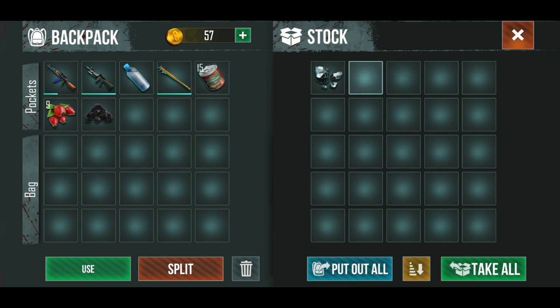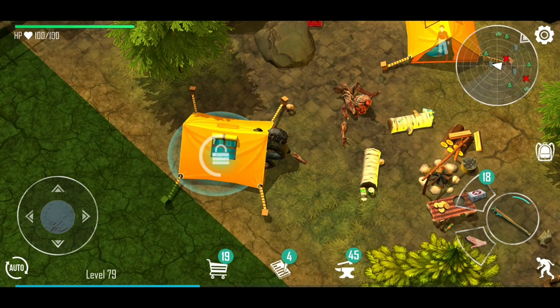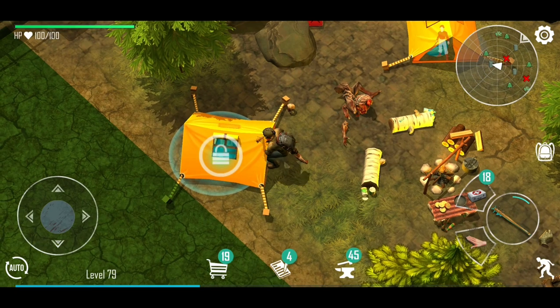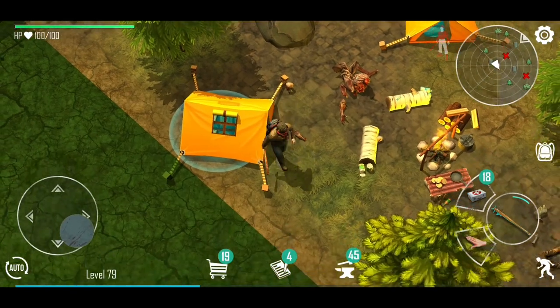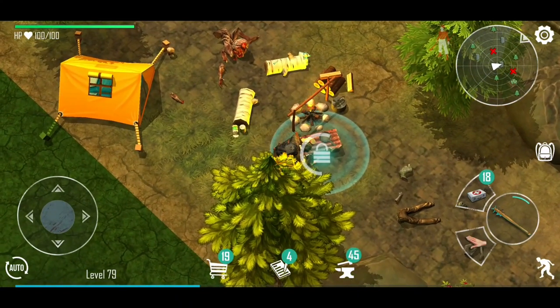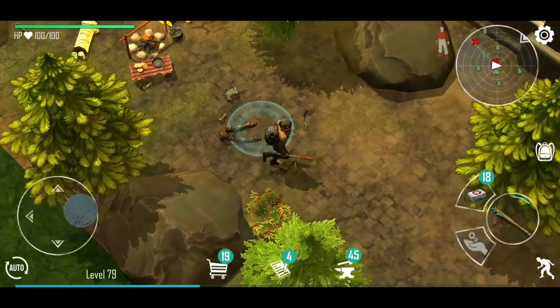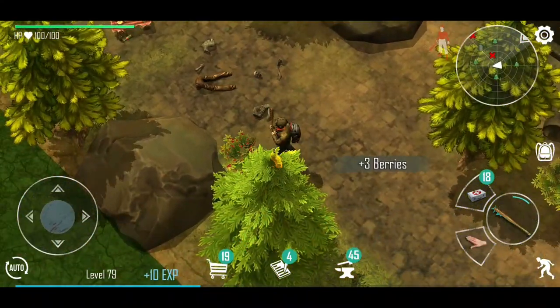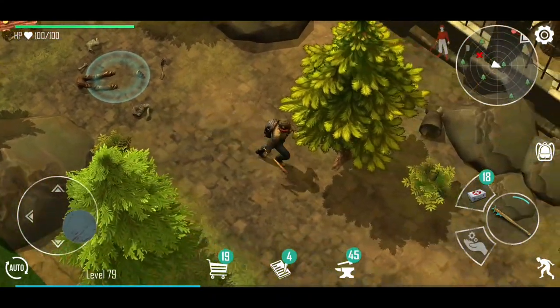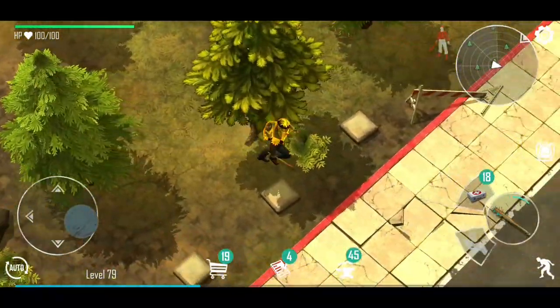Let's go ahead and raid this little campsite. I'm going to take the charcoal — you don't get that all the time. Energy drink, may as well take them. Take the med pack. I'll take the berries — we'll use those as initial heals and move on from there.